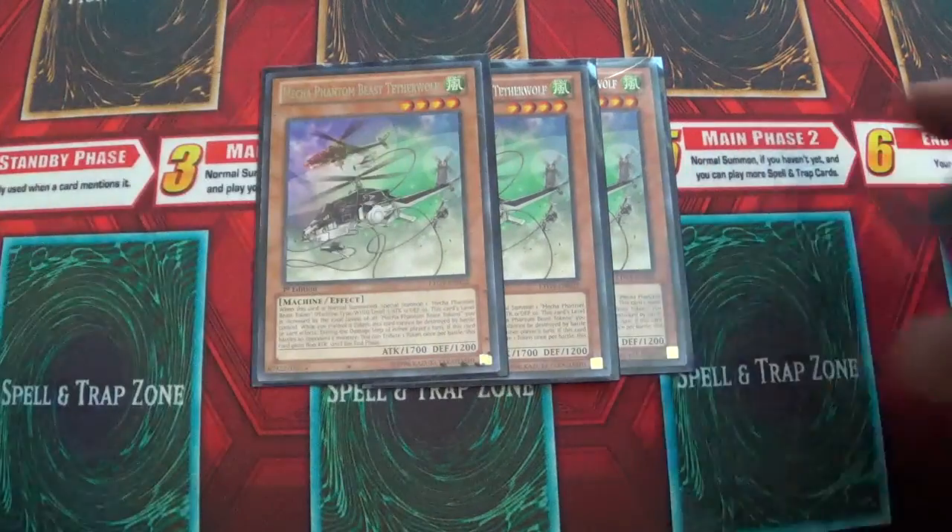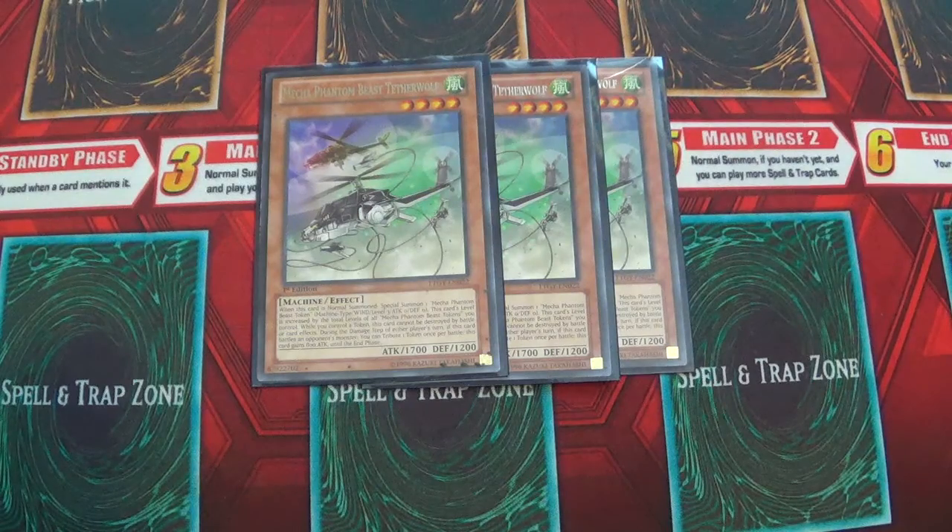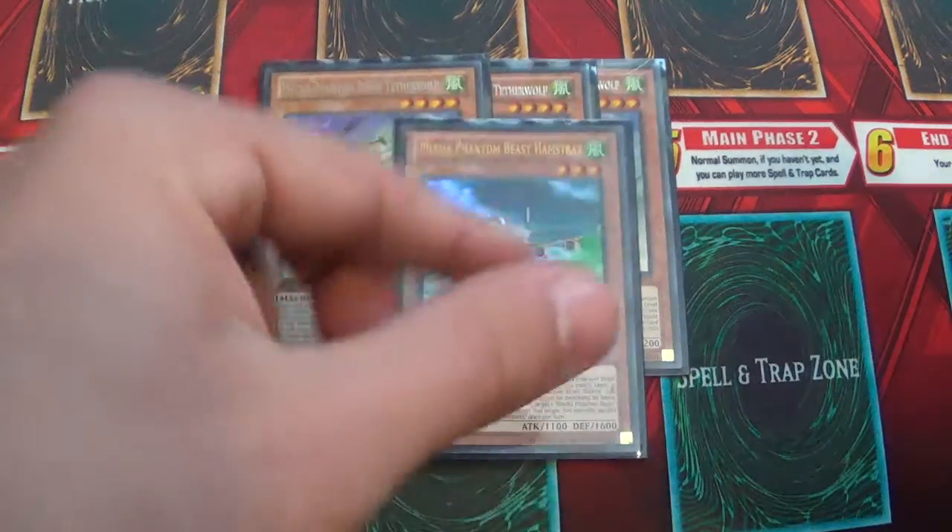Triple Terrible — when he's summoned, he gets a pop-out token. All Mecha Phantom Beast cards have a clause where it doesn't matter what token it is, but it cannot be destroyed by battle or by card effects, so that's really quite good.